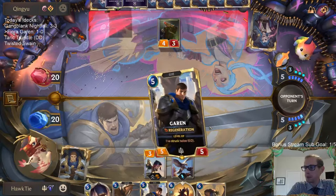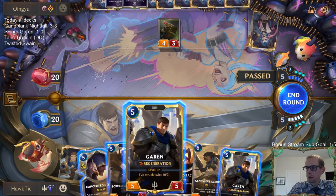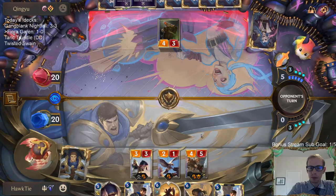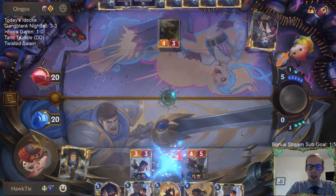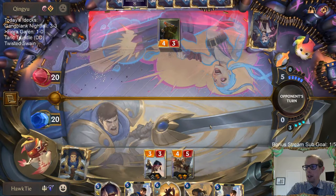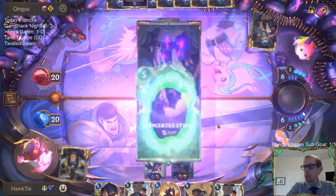Not sure if I'm supposed to be trading — kind of feel like I don't have to. Going with Solari Soldier just for that upside. I don't think it's that big a deal with only two of them, and I think with Bannerman the ability to play it and have it be a three-three immediately is going to be more valuable. There's a big difference between a three-three and a two-two.